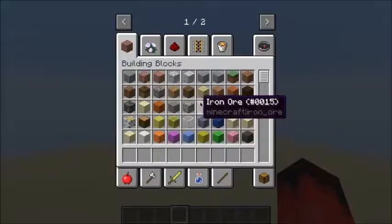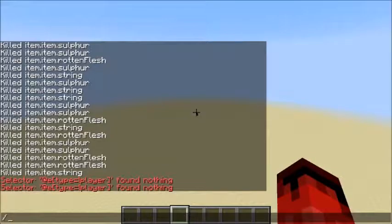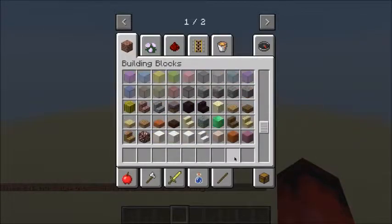Here we are on the creative test world. I'm going to type the block ID - actually, I'm not entirely sure what the block ID of string is. Let me try this - fill to maybe 20 blocks - no block with ID 'string'.